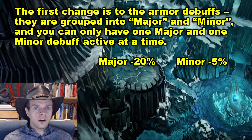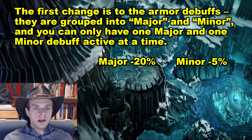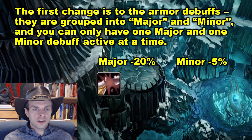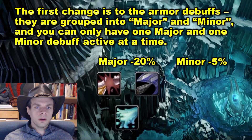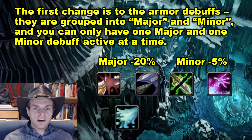The first change is to the armor debuffs. They're grouped into major and minor debuffs, and you can only have one major and one minor debuff active at a time — they won't stack with multiple major or multiple minor debuffs. The major debuffs reduce armor on the target by 20%, and the minor debuffs reduce armor by 5%. The major debuffs are Sunder Armor, Expose Armor, and Acid Spit, which comes from a Hunter Pet. The minor debuffs are Curse of Weakness, Faerie Fire, and Sting, which also comes from a Hunter Pet.